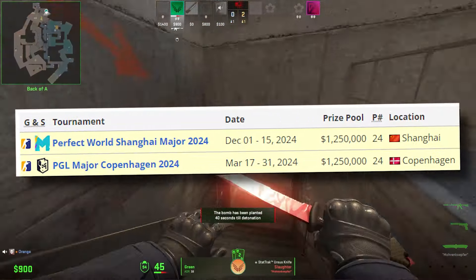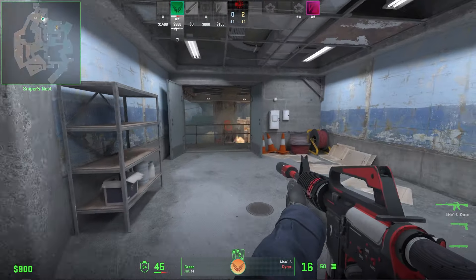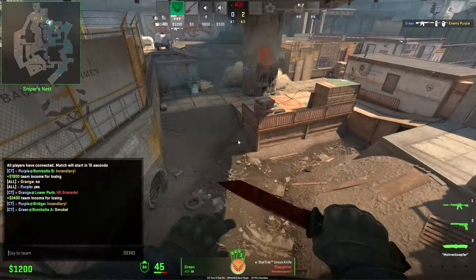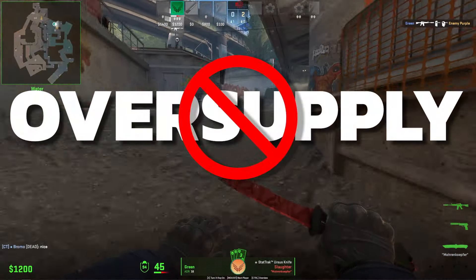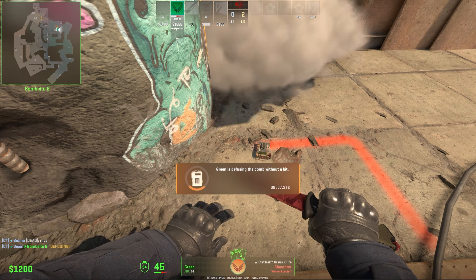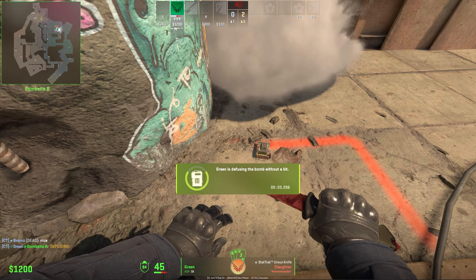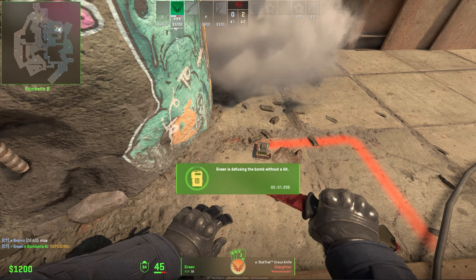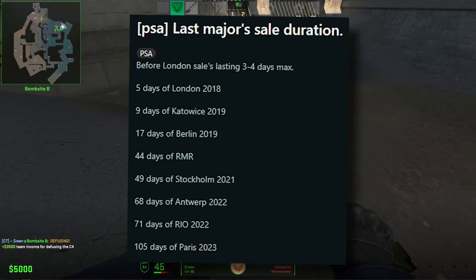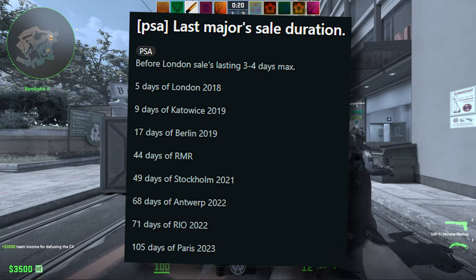We'll have around 8 months between this major and the next in Shanghai in December, which should be plenty of time for prices to start going up — but in order for that to happen, the stickers cannot be oversupplied. If they are oversupplied like Paris, prices won't do anything at best. The supply issue has only been getting larger over the last couple of majors, with the sale window getting significantly longer each time, and we have no indication that will change this time.